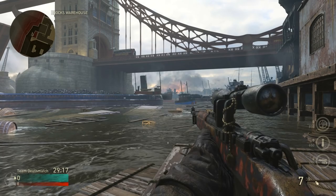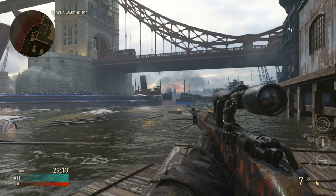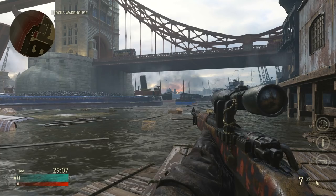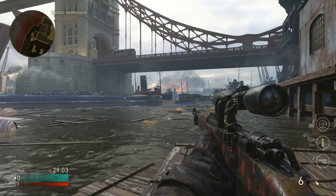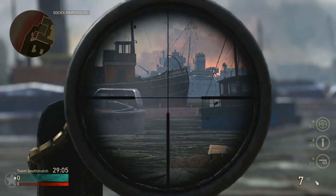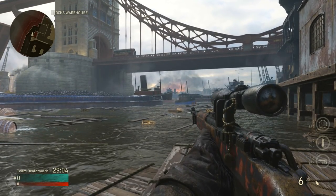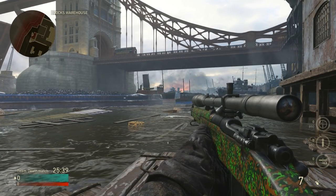We're going to get progressively more advanced as we go through this, but the absolute first thing you want to do is really master the scope-in speed of the sniper rifles. Scope in and try to take a shot as soon as you can — as soon as the scope goes up, you should be able to consistently take a shot one to two frames after. You want to commit that to muscle memory so you don't have to consciously think about taking the shot immediately when the scope comes up.